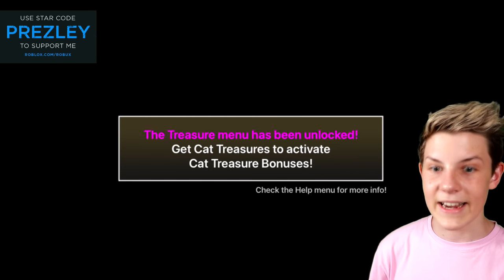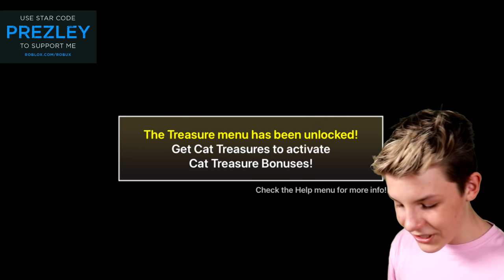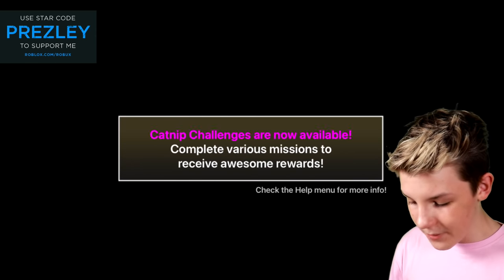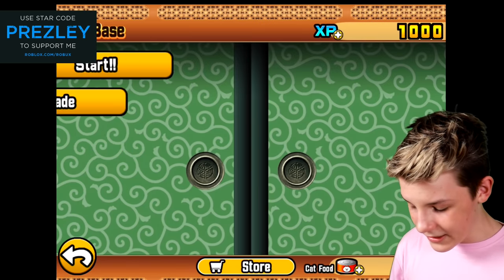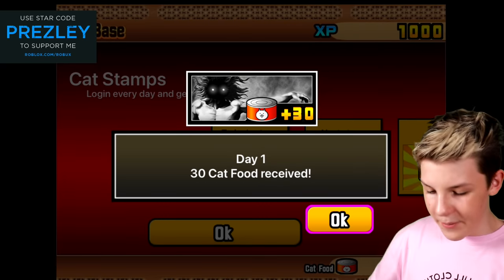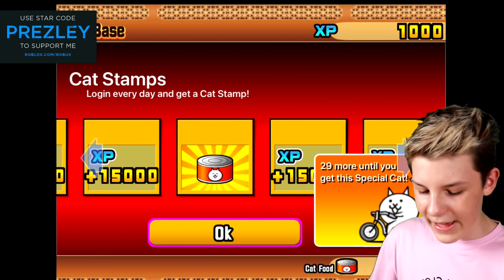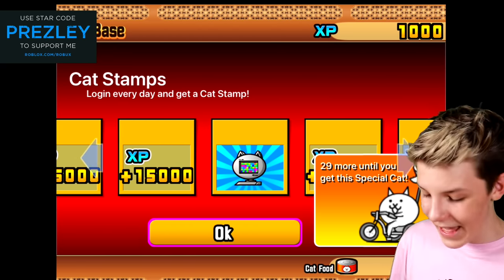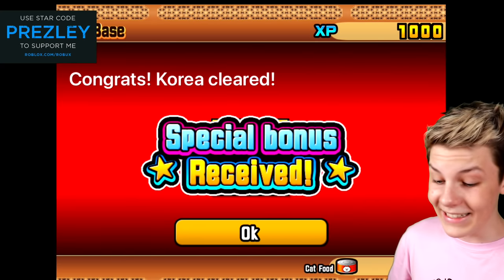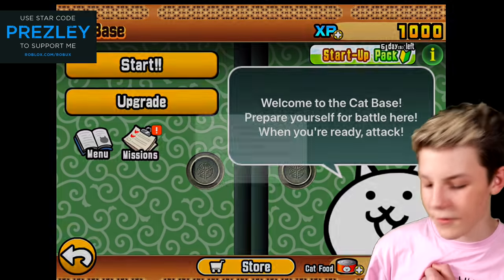I think that's the dog's leader. The treasure menu has been unlocked — get cat treasures to activate cat treasure bonuses. The item shop is now open. Catnip challenges! This is really cool. Our daily login — we got a stamp and it's 30 cat food. We get that cat that literally has legs, in 30 days! In 30 days I might have this super cool cat. Korea is cleared — the cats have taken over Korea.